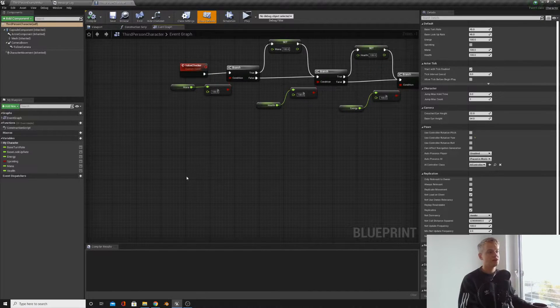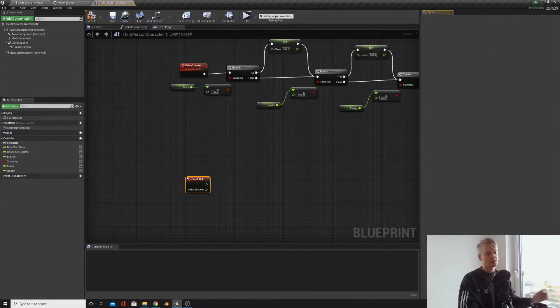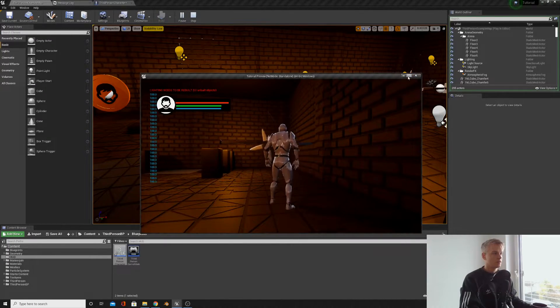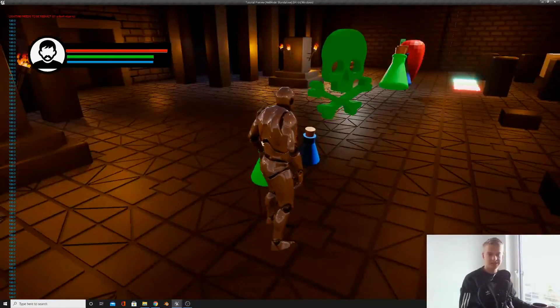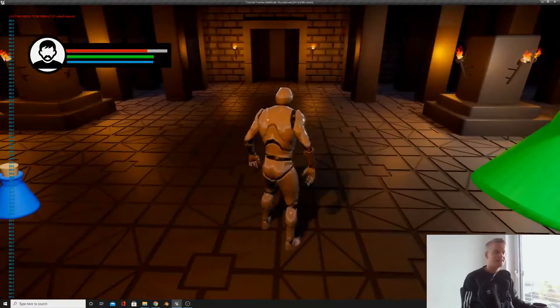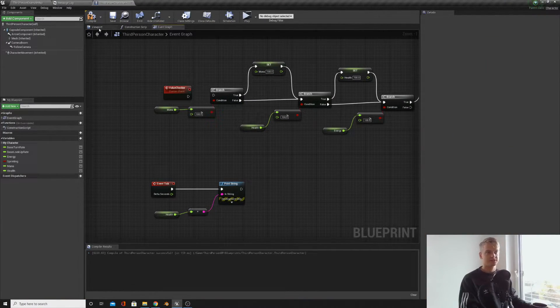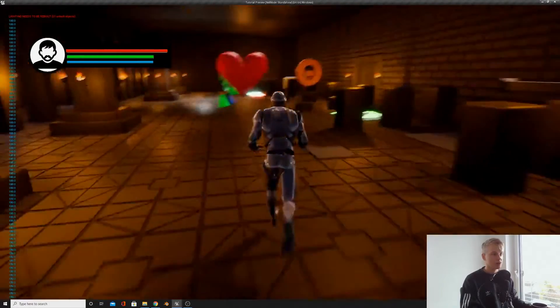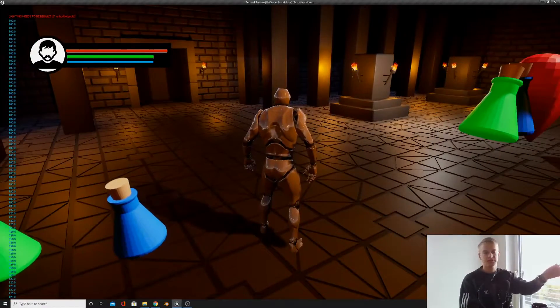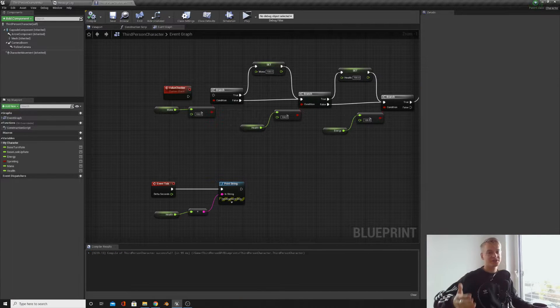One way to verify this worked is with a Print String. On Event Tick, print the health float — anything you plug into Print String gets converted to a string. When we play, our health is 100. When we collect the heart, our health stays at 100 because the Value Checker saw it exceeded 100 and set it back. If we get the poison our health drops to 80. If we disable the Value Checker, collecting the heart takes health to 120 — the bar looks full, but then the poison only drops it to 100 instead of 80. That's why we need the Value Checker.